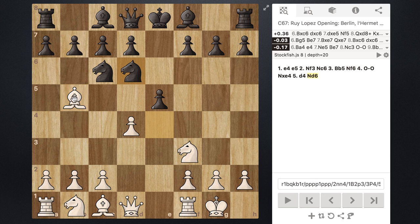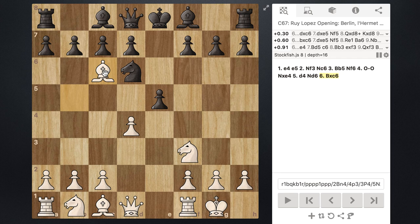White has a couple of different options here — they can retreat if they want to. However, what they typically do is capture on c6. Why capture rather than retreat? Well, if you retreat you're going to lose tempo. Also, another benefit of capturing is that whenever black recaptures with either the b7 or d7 pawn, they're going to weaken their pawn structure.